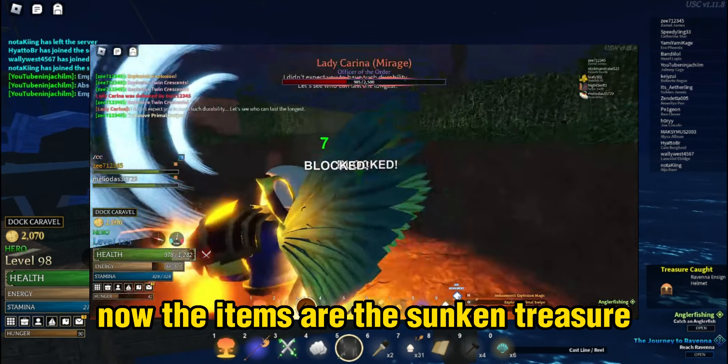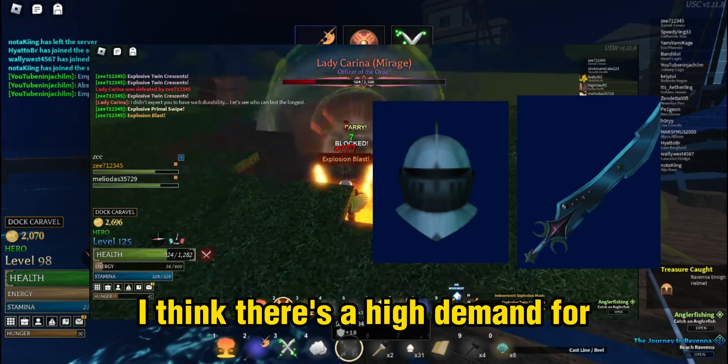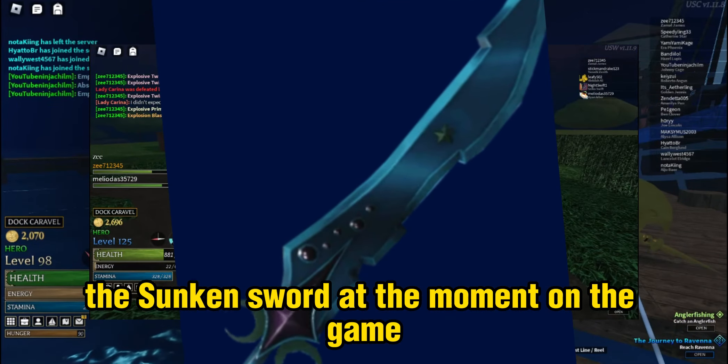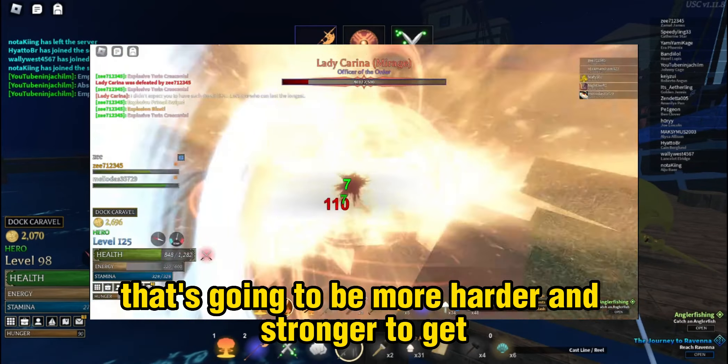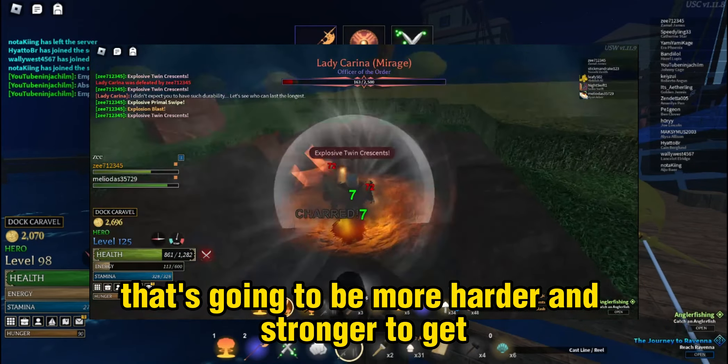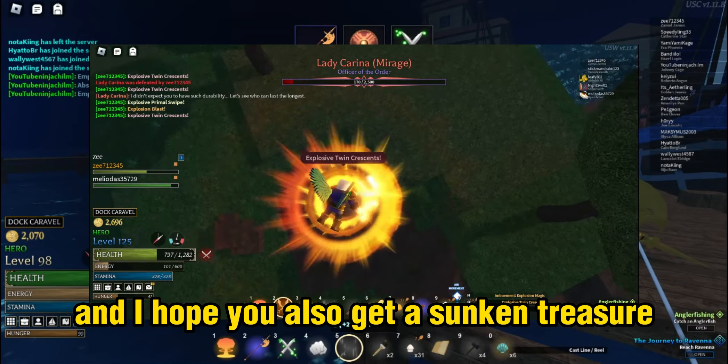The items are the sunken treasure, the sunken boots, the sunken armor, the sunken helmet, and the sunken sword. I think there's a high demand for the sunken sword at the moment in the game. When new updates are added, there's gonna be something new that's gonna be harder and stronger to get. With that being said, thank you for watching and I hope you also get a sunken treasure.